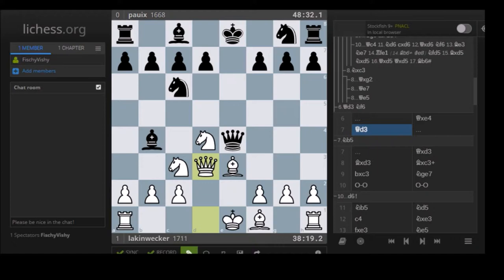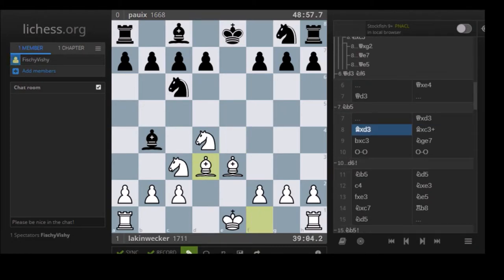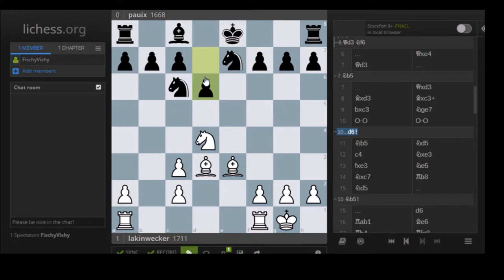What Laken failed to realize was that after Nb5, there's basically a fork - a double attack. You're attacking a7, and should a6 be played, you go to d6, and from d6 the knight utterly freezes everything. If this d-pawn can't move, then the bishop can't move, and if the bishop can't move, then the rook can't move, and if the rook can't move, then these rooks can't be connected.